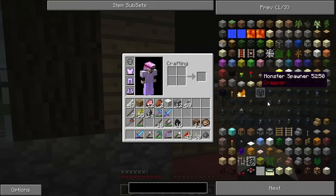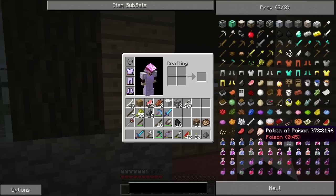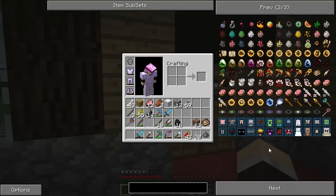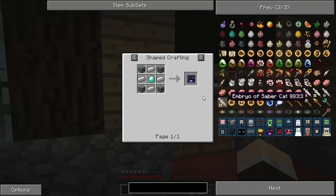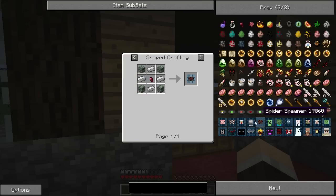Basically what I'm gonna do is I downloaded a new mod. Look at this - Blaze spawner. What is all this? So now it's basically the Craftable Spawners mod. We're gonna craft none other than an Ender Dragon spawner... actually no. A spider spawner, as you can see right here. They're kind of easy to craft.